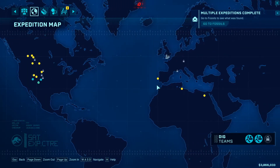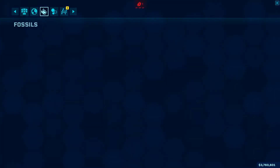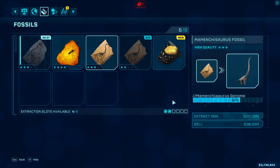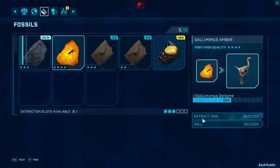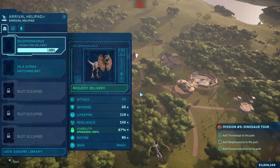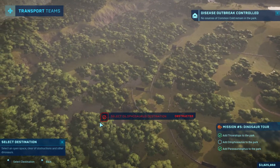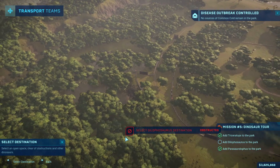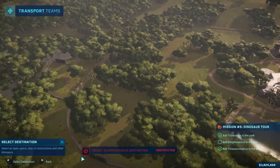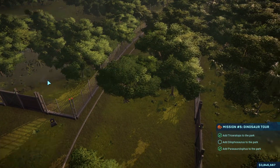Let's go ahead and send the expedition teams out again. Let's go with spinosaur right now. I want to make sure they're actually being productive and not just getting DNA that I'm going to sell off. Request the delivery of this dinosaur over into the Dilophosaurus paddock — which is clearly marked there, so it makes it easy.